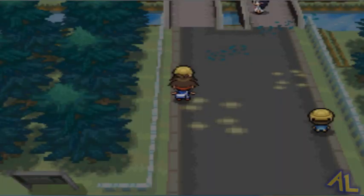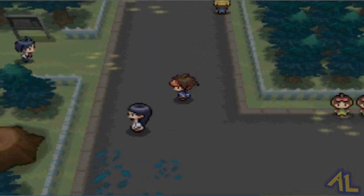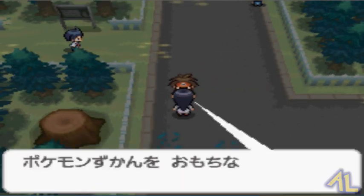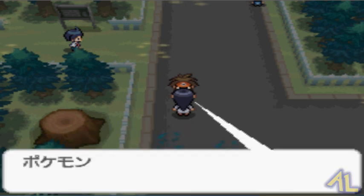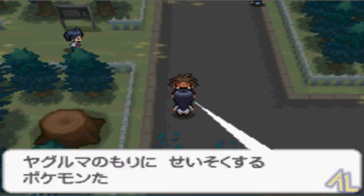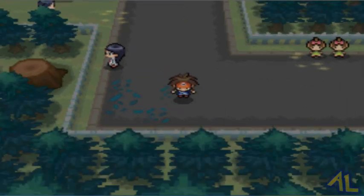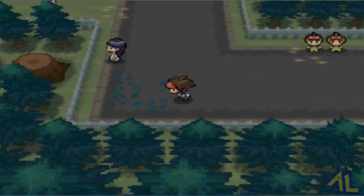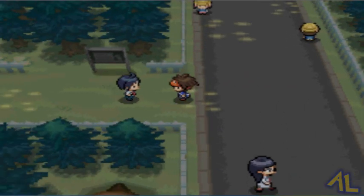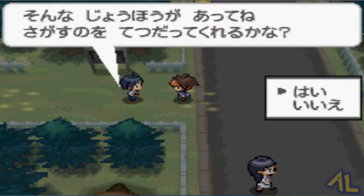Okay so now that we took out that trainer, I think that's the last trainer in here. But there's Sharon over there, so I guess we should go there — he looks like he needs our help for something.